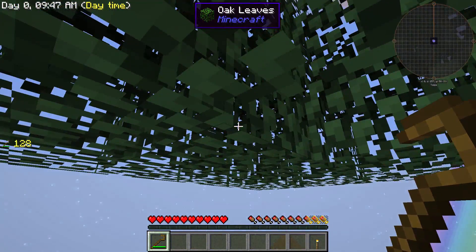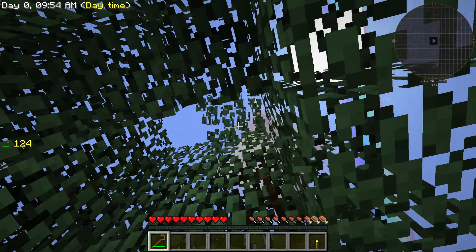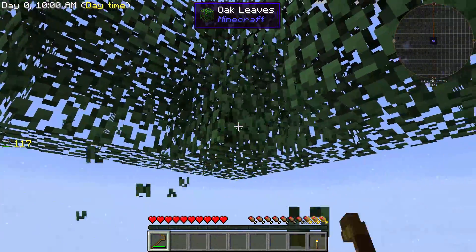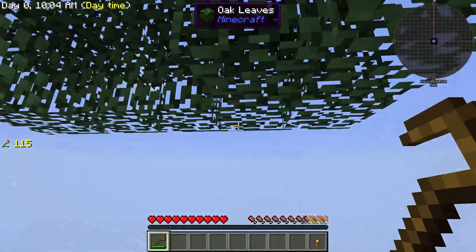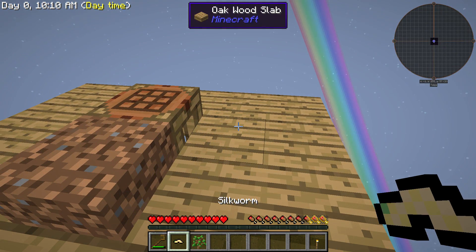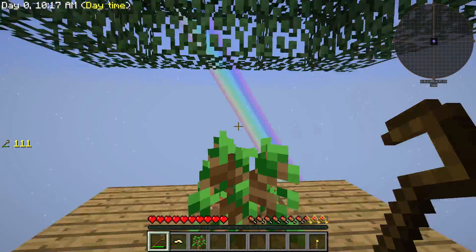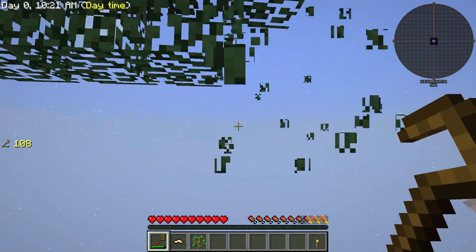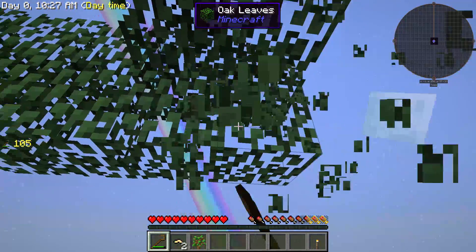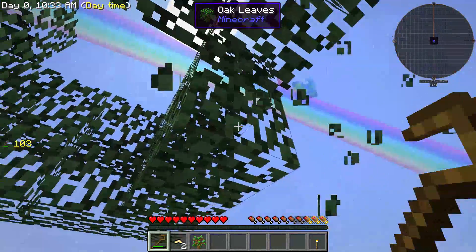I think you can vein mine this - I think vein miner's in this. I don't really want to though, because I don't want to lose anything. But the crook is supposed to give us an increased chance of saplings. Oh look, we already got a silkworm too. Awesome. That actually... sort of right on the edge. Goodbye silkworm. You will be missed.